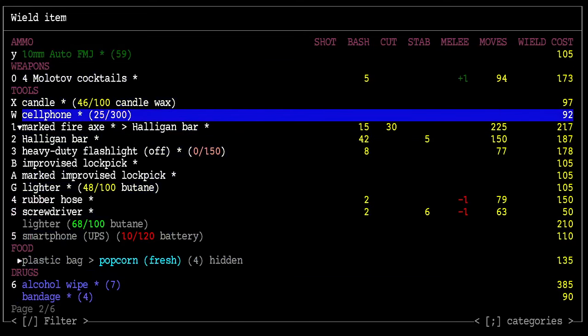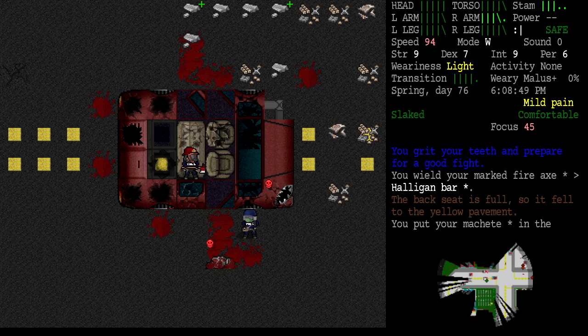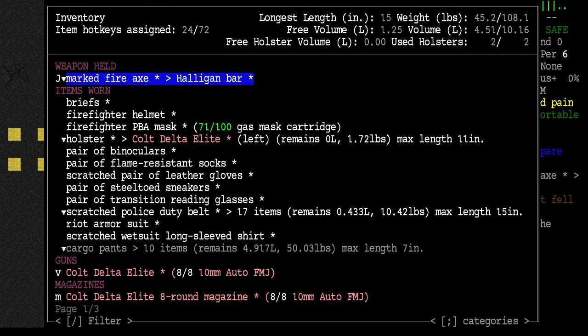Weapons tools — wield that. I can't store the machete? How is that possible? Oh, the fire axe is on the halogun bar now — I didn't tell it to do that. Looking at the halogun bar: 1530 moves per attack and 226 damage. That's why I was attacking so slow.